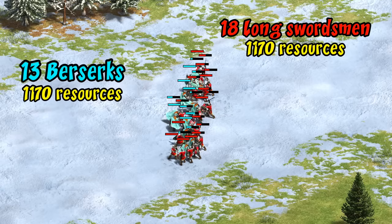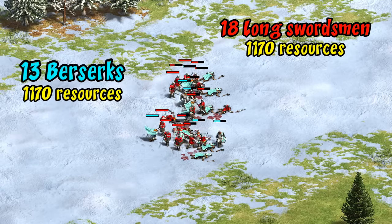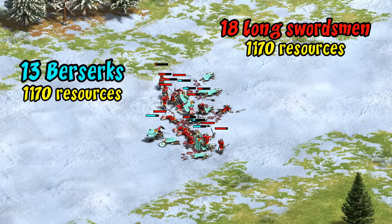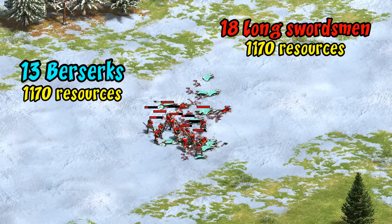If we account for their lower cost after supplies, long swordsmen can actually take the fight — though note this assumes you're able to leverage their cheaper cost and field proportionally more units. This isn't accounting for the berserk's extra speed and healing between battles, which is part of what you end up paying a premium for.